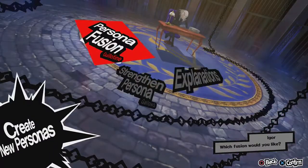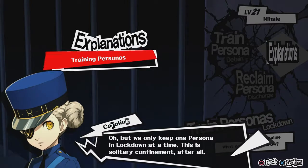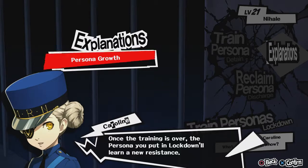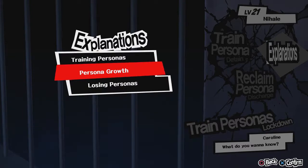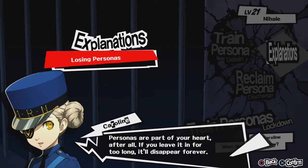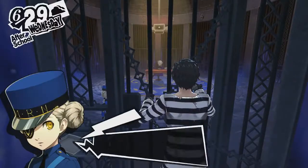Explanations, please. If you toss one of your Personas in a cell, we'll give it some special training to help it grow. While you're off loafing around, your Persona is getting stronger. We treat you too well, inmate. You can only keep one in confinement at a time — you're not going to be able to use that Persona in battle or fusion. Once the training is over, the Persona you put in lockdown will learn a new resistance. The higher the Confidant rank for the Persona's Arcana, the shorter they'll need to train for. It takes a set number of days till a Persona's training ends — if you leave it in for too long, it'll disappear forever. We'll let you know if that's going to happen soon. Don't come crying to us once you realize how stupid you were. Putting anyone into training right now is pointless, so we're done here.